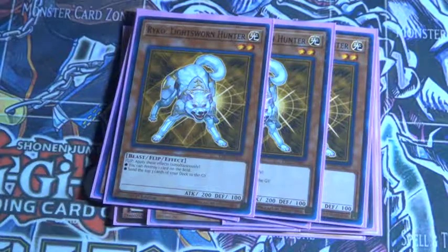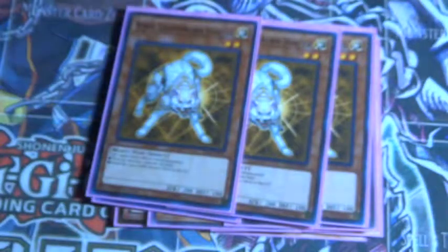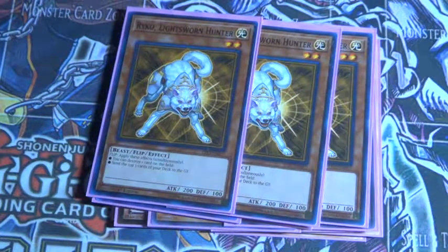And then 3 Raiden. This is the new effect — when he destroys a monster, it does not target, which I think is pretty nice. It makes Raiden a little bit better.